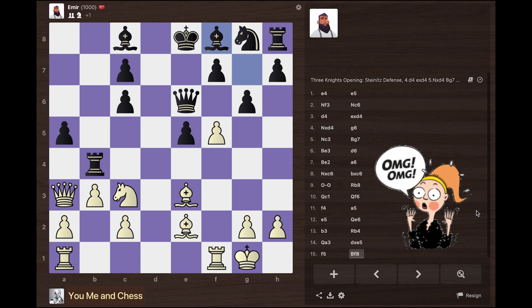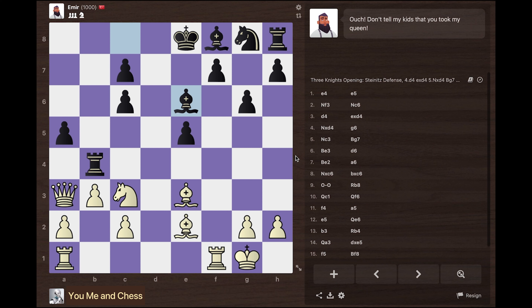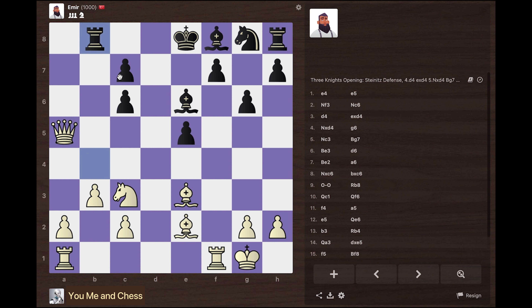Did he just give me a free queen? You've been wondering how to beat this guy — it's simple. Just attack his pieces and he's going to let you win. I'm going to capture this free queen. This guy does give material, but a queen — that's too much. He captures back my pawn.